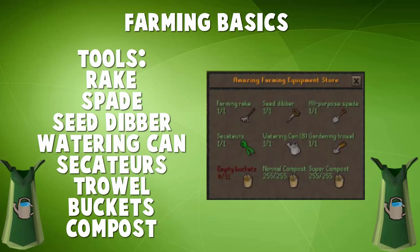The rake you're going to use to clear weeds, which you have to do in order to plant something in a patch. A spade you're going to use to plant trees and also harvest your crops. A seed dipper is used to plant allotments, flowers, herbs, bushes, and hops. A watering can is going to be used to water saplings or your allotment patches or flowers. Secateurs — normal secateurs — you're going to use to prune disease leaves off of trees to cure them from disease, since they don't use a plant cure. A trowel you're going to use to plant tree seeds into a filled plant pot to turn it into a sapling.